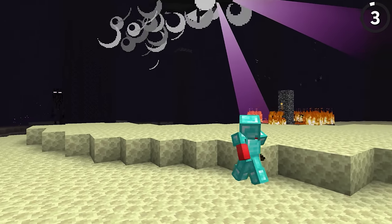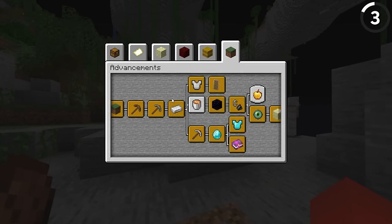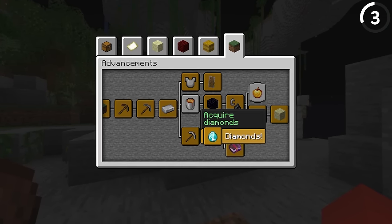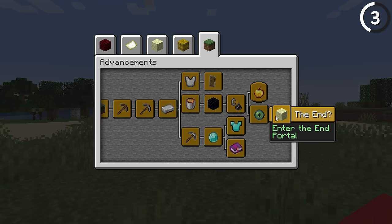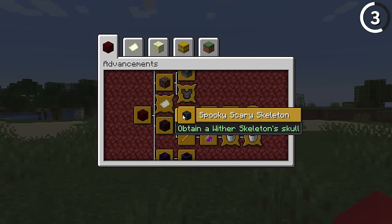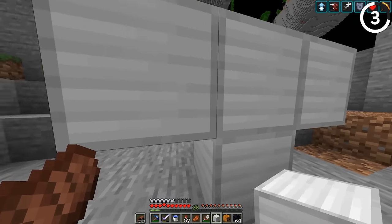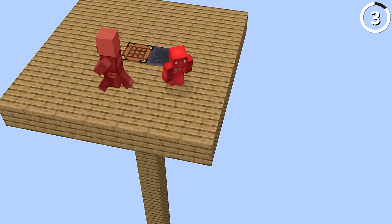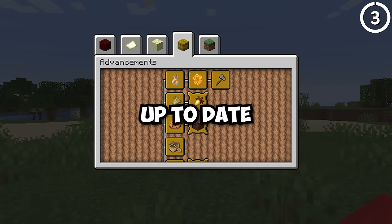Once you beat the Ender Dragon, it can feel like there's no other goals to achieve, but the truth couldn't be further from it. If you open up the Advancements tab, you can see there are so many goals left. By taking the effort to go through this task list one by one, you get to explore parts of Minecraft you'd probably never come across regularly. And what you might find is this is a great way to make some of the more boring aspects of Minecraft exciting. They even add new advancements every update, so check if you're up to date.